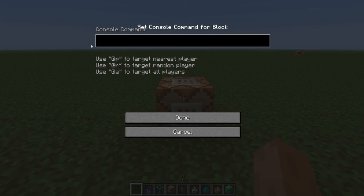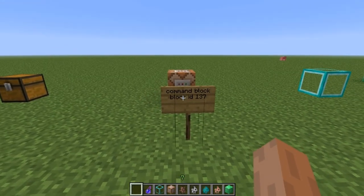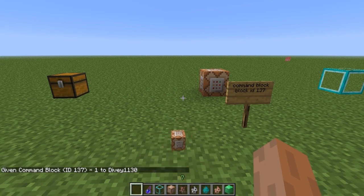The next block is the command block, block ID 137. They stated this block is used mainly for adventure maps. I'm not really sure how to use it — it doesn't say much on the Reddit — but it looks like you can hook it up to something and give or harm players, shoot potions, or give blocks. It targets nearest player, random player, and all players. Right now if you want to give yourself one, you do /give, your name, then the ID number.